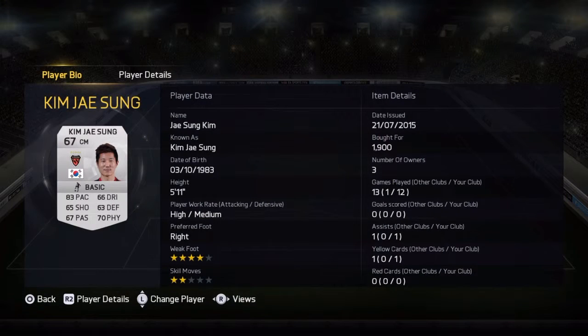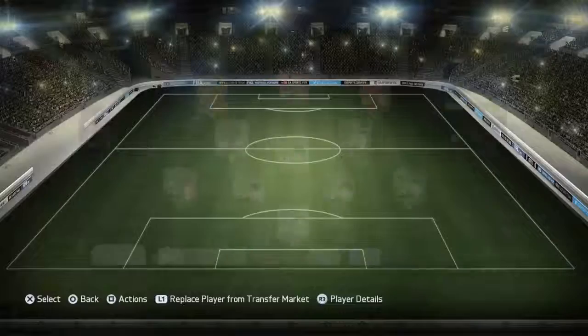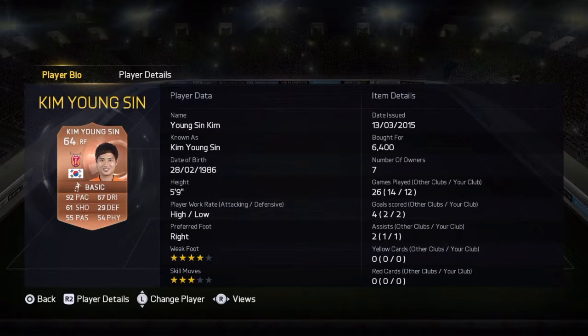Then we got Kim Jae-Soon, buying for 1,900 coins, 83 pace, 65 shot. And then we got Lee Sun-Hun, 93 pace, 60 shot, buying for 300 coins. And then the bronze player at 92 pace — Ham Yun-Yung Sun, buying for 6,400 coins.